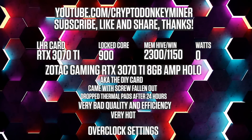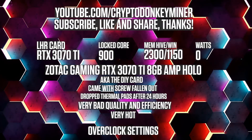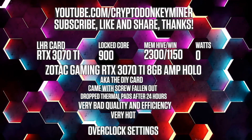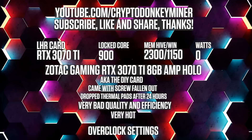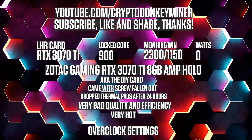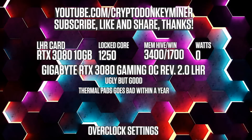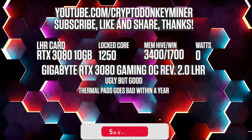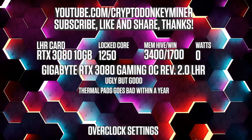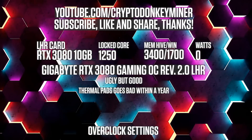For the RTX 3070 Ti, lock your core clock at 900 and set your memory to 2300 in HiveOS and 1150 in Windows. You can also push your memory higher if possible, but if I go above 2500, my hashrate tanks completely to 55 megahash per second. For the RTX 3080 10GB, lock the core clock to 1250 and set the memory clock to 3400 in HiveOS and 1700 in Windows. This is actually a pretty good card — it is quite stable, but the thermal pads have started to decay a bit, so I need to change them soon.